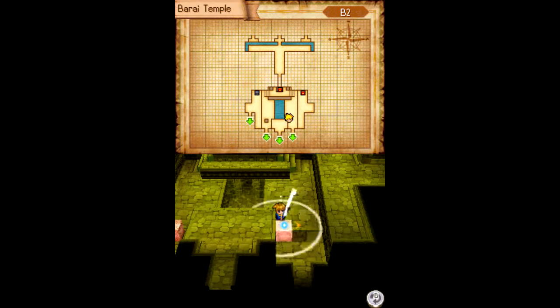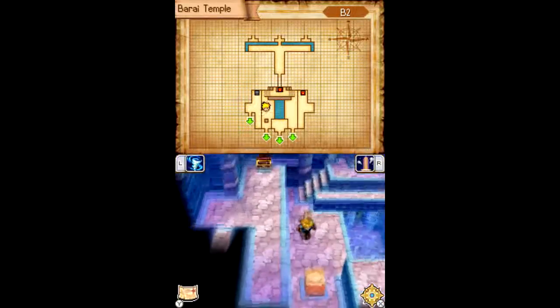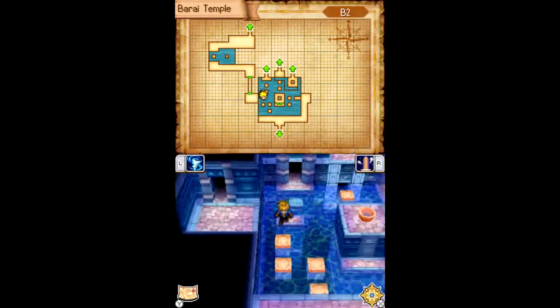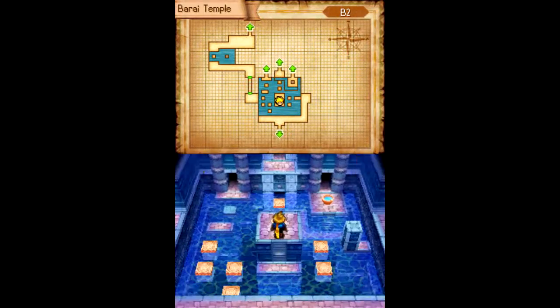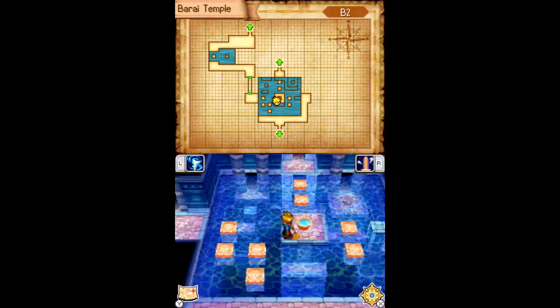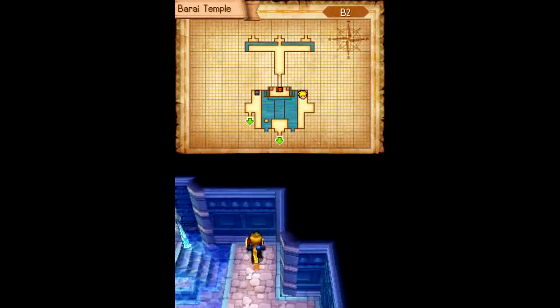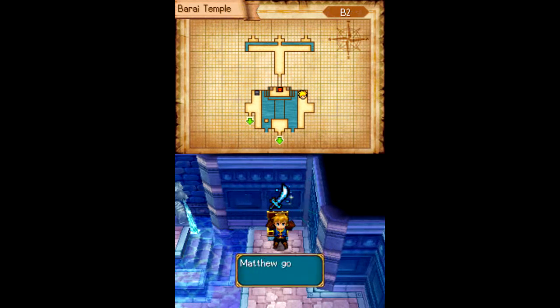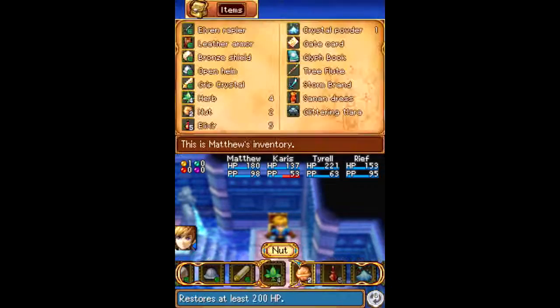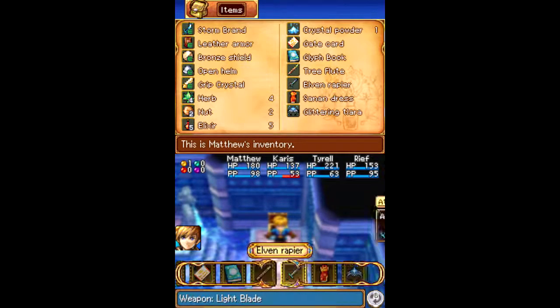I want to get that chest that's apparently up there. Go up and around again. Refill the hole. Come on! There we are! Finicky stylish controls! What's in here? It better not be nothing! Storm Brand — yes! That is worth it! Oh yeah, that works!